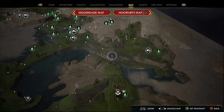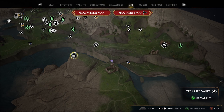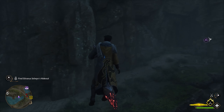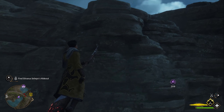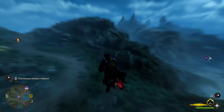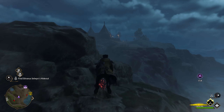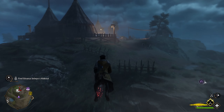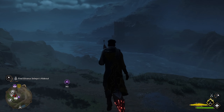Let's see what we've got left here. We got a treasure vault there, so let's head over there and unlock some of this map as we head over. Looks like we got a bandit camp and some other stuff.